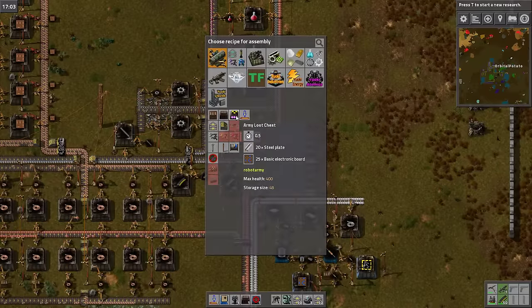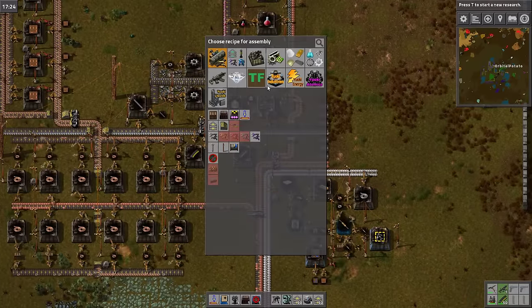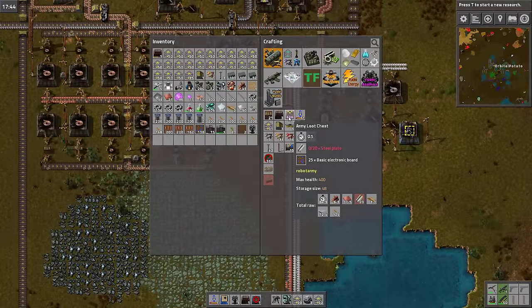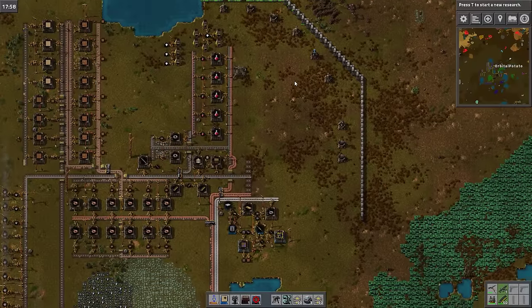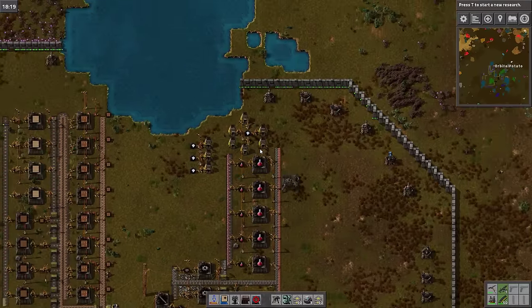What was I making here? An army loot chest — we could probably make an army loot chest. Oh, crap. We need steel, so we're not going to make an army loot chest. I was going to add that to the current area, but it's okay. Let's get some stone in here and get it processing.